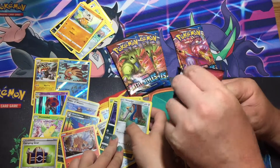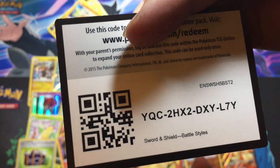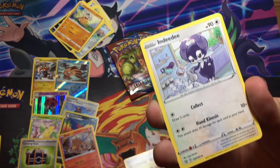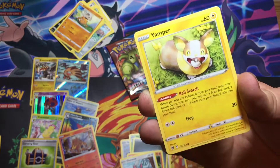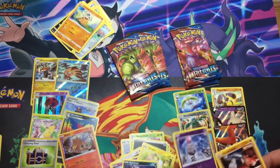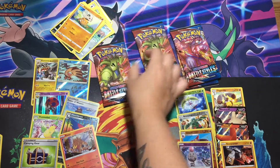And we'll go with one more. Sawk and Shieldbert, Indeedee making a cup of tea, Weepinbell, Steel Energy, Sizzlipede, Glimmet, Galarian Slowpoke, Yamper, Murkrow, reverse holo Spoint, and a Stone Journey. On the Galarian Slowpoke — at first I thought it was a shiny in the Sword and Shield game, and then I realised all of them were like that. Which was a bit foolish of me. I'd never played Sword and Shield.